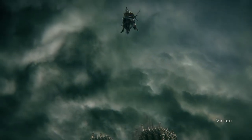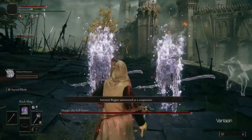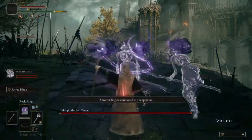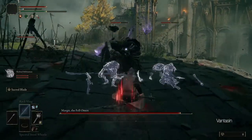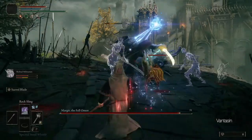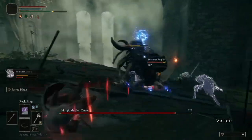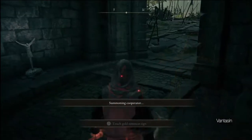Margit is a literal and metaphorical gatekeeper, as many new players find him to be quite challenging, and he is required in order to progress the early game story. Fear not, the Margit fight is actually quite a simple tank and spank, and if you've been following along from my previous episodes, you will be more than strong enough to handle him. First off, we should summon Rogier using the golden summoning sign right outside the boss fight.